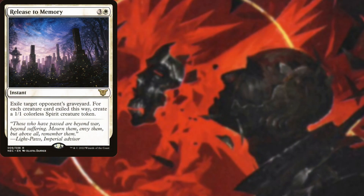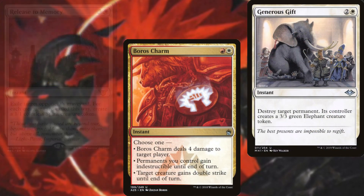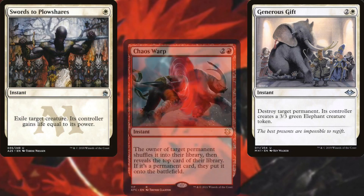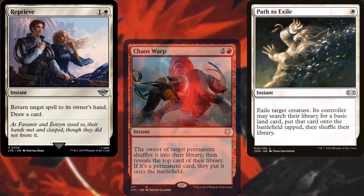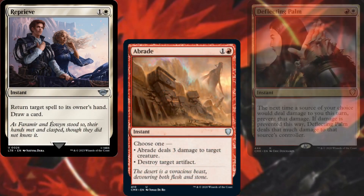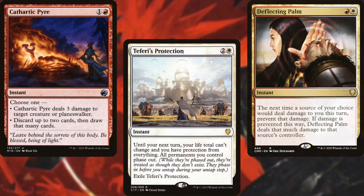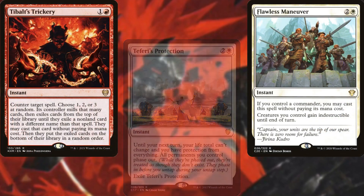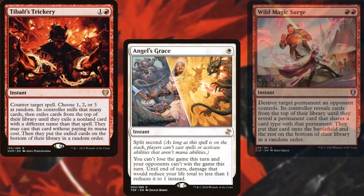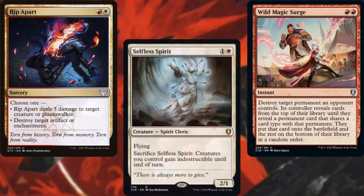Release from Memory, Boros Charm, Generous Gift, Swords to Plowshares, Chaos Warp, Path to Exile, Reprieve, Abrade, Deflecting Palm, Cathartic Pyre, Teferi's Protection, Flawless Maneuver, Tybalt's Trickery, Angel's Grace, Wild Magic Surge, Rip Apart, and Selfless Spirit help to protect ourselves and interact with what our opponents are doing.